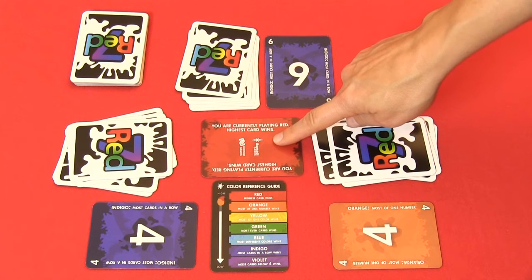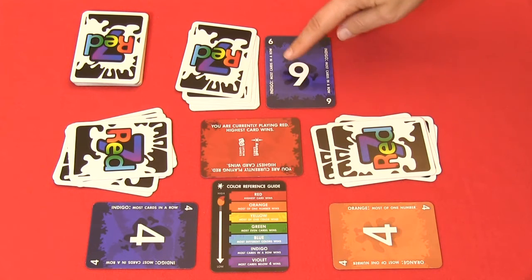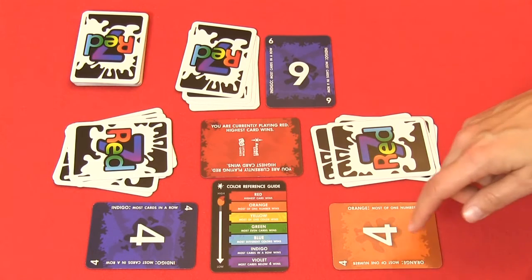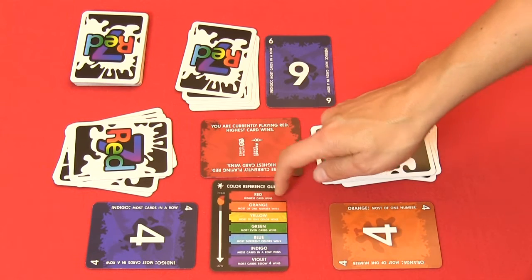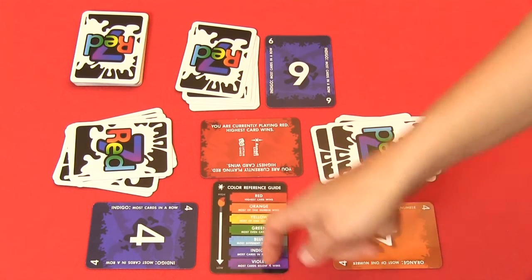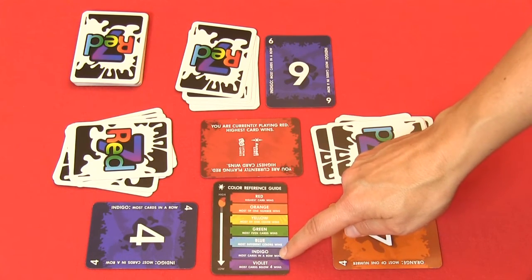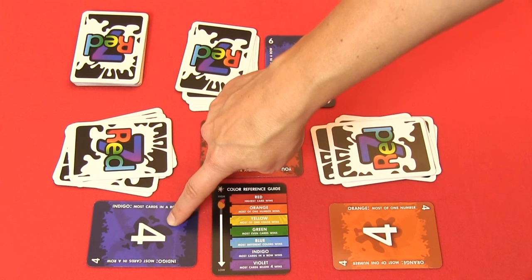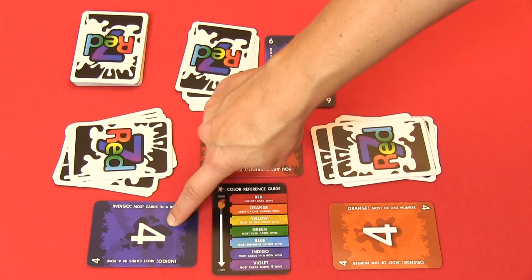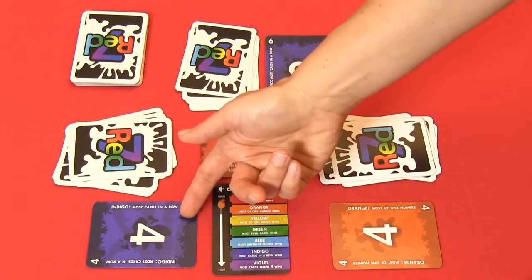The rule at the beginning of the game is that the highest card wins. So right now the person with the 6 would be the winner. Red is the strongest color and violet is the weakest. In this case we have a dark blue, the indigo, and an orange 4 — so this indigo 4 is the lowest card, and the person with the lowest card will be the start player.